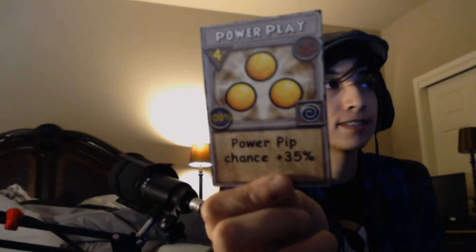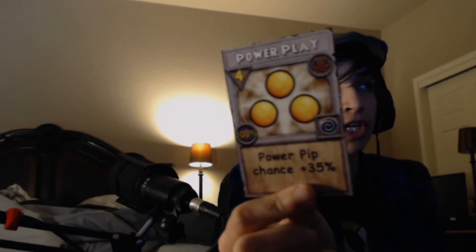These are the cards I'm about to show you — some made it into the game and some didn't, but they're cool nonetheless. Power Play is in the game but has a different icon. The original Power Play gives Power Pip Chance up 35%. We do have that spell, it just looks different. Then there's Donate Power, which gives two pips to a target — they made them look like Power Pips.